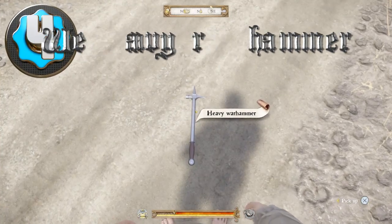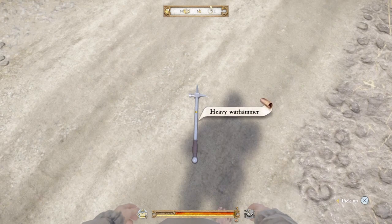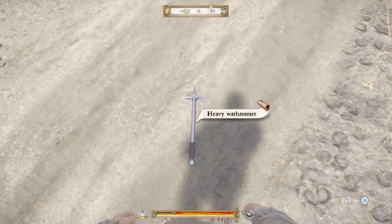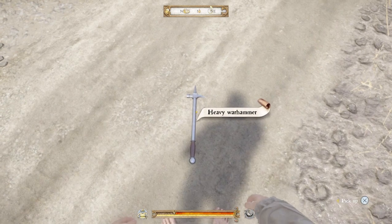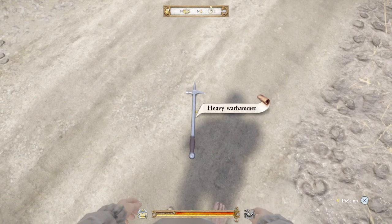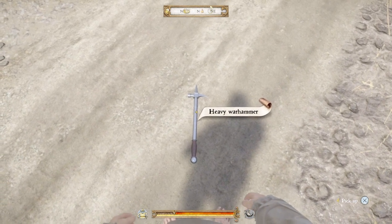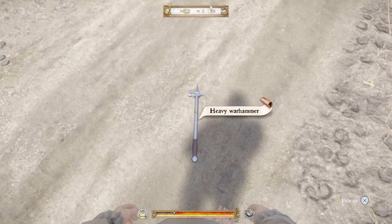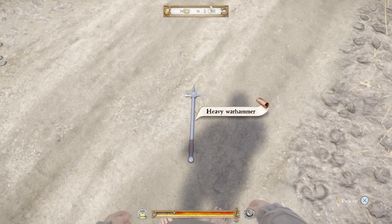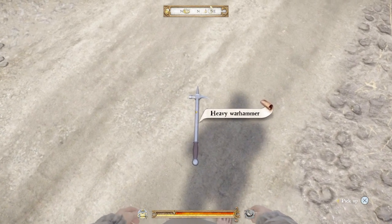Coming in at number 4 we have the Heavy Warhammer. The Heavy Warhammer is an awesome weapon for breaking through shield blocks and making helmets useless, so you can crush the skulls of your enemies. This weapon has a blunt damage rating of 54, a defense rating of 38, and a slash damage rating of 25, along with a durability rating of 50. This weapon can be picked up off the body of various ruffians, bandits, and mercenaries throughout the game. It requires a minimum strength level of 10 to use and is not available for purchase at any of the sword shops.